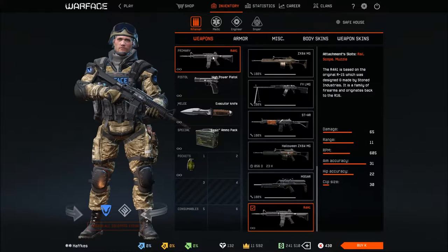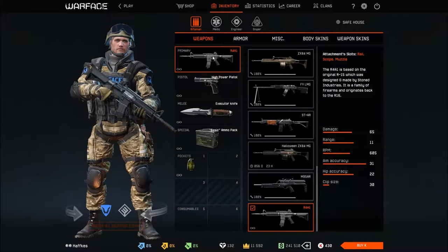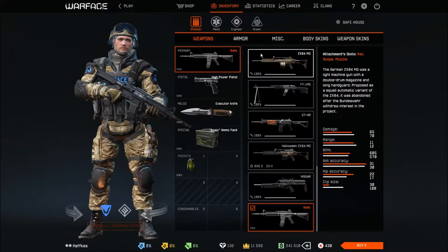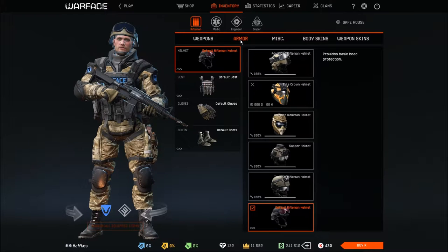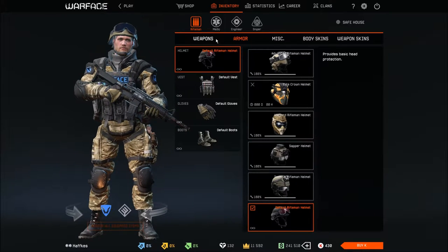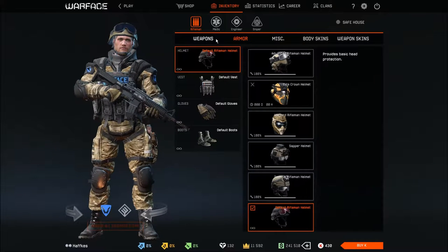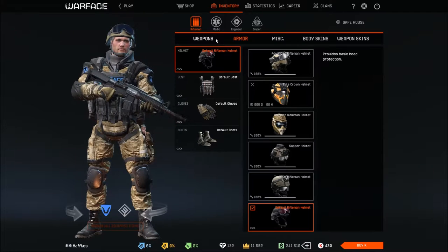If you want zero costs, using default gear is a good idea, though you will have trouble playing normal, hard, or especially insane with this equipment — you won't have much firepower or armor bonuses. Always think about the costs players with fancy Warlord or Elite Crown gear pay. Even if you're last by score in a mission, you still get the same Warface dollars, XP, and VP — unless someone is using boosters.